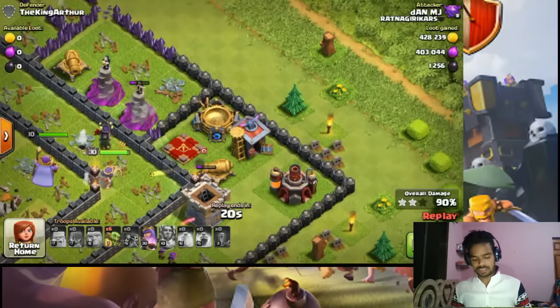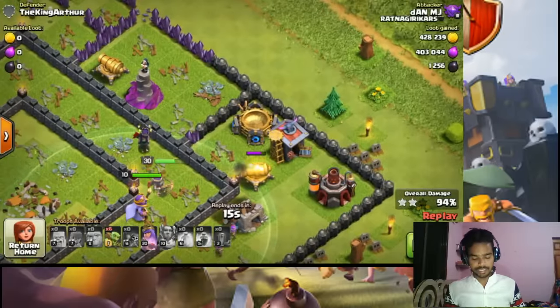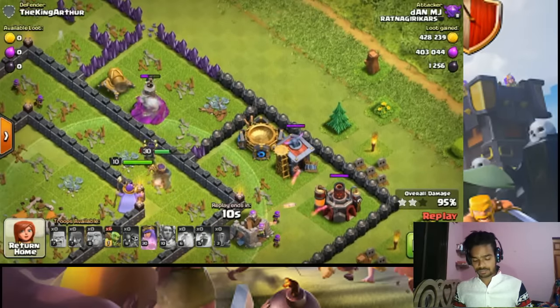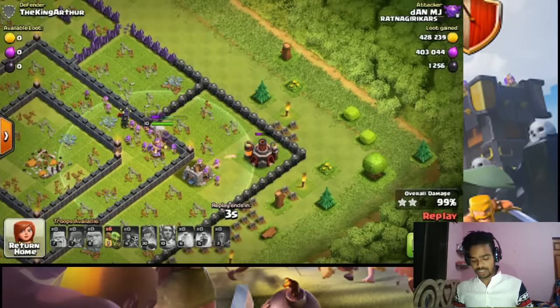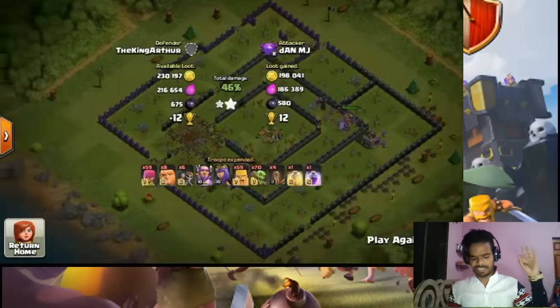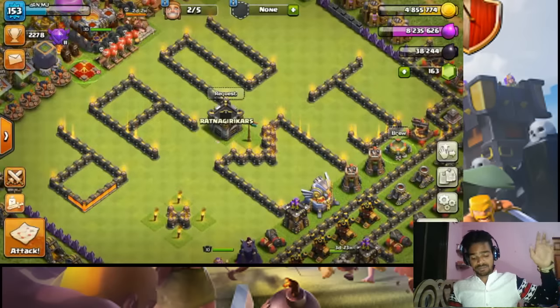We'll see how much we got and we'll aim for 3 stars. We'll target with my queen — which is very bad for her — but 13 seconds left, 95%! 8 seconds left, 98%! 99%! And now my queen — no! But we got the grand warden. 3 stars! We got 4 lakh gold, 4 lakh elixir, and 1200 dark elixir sweet — all from dead bases.